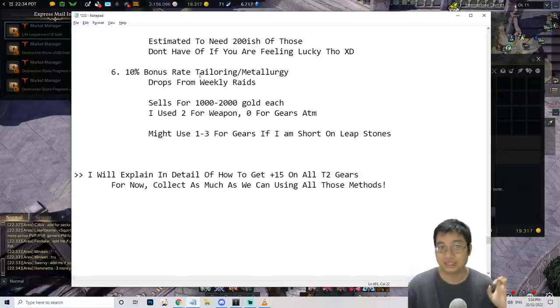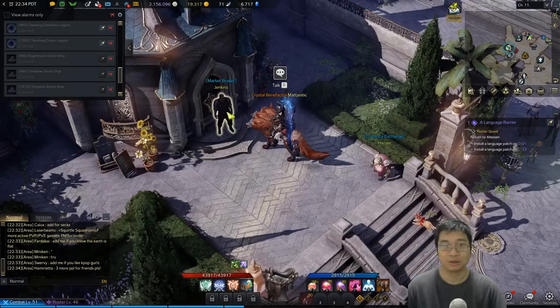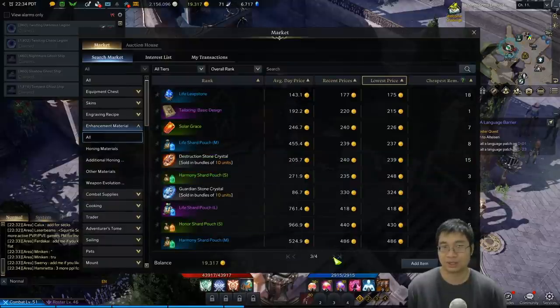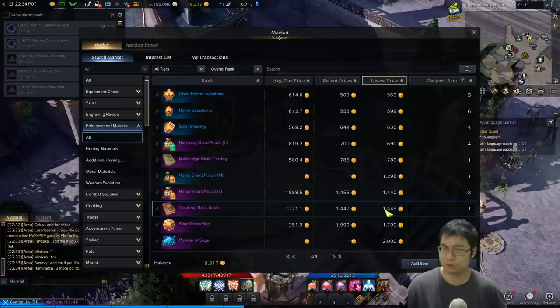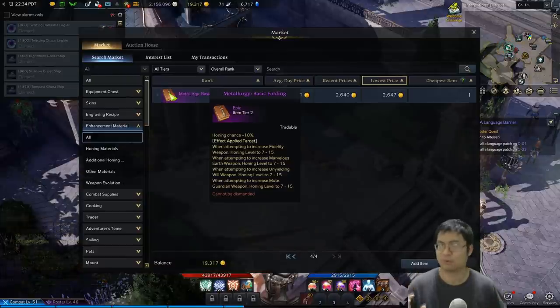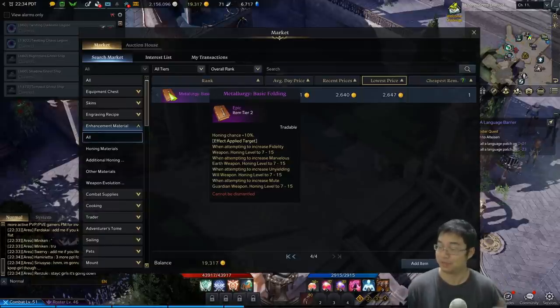Finally, for the tailoring materials — those purple materials — you only need those once you get to plus 13 or plus 14. For tier 2 armor the tailoring material costs 1,500 gold, and for the weapon it costs 2,600 gold. You only need one or two of those. We'll discuss whether it's worth it on the next video, since you don't need to rush it until you've gotten all your gear to plus 13 and maybe plus 14.